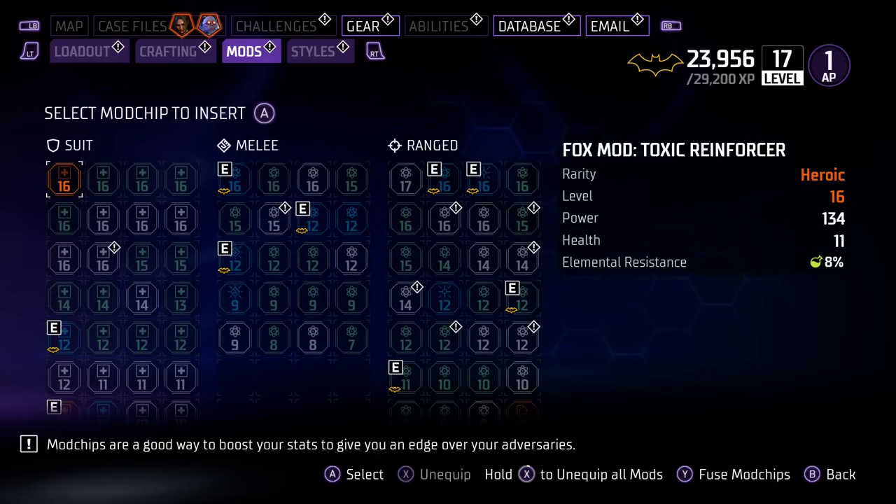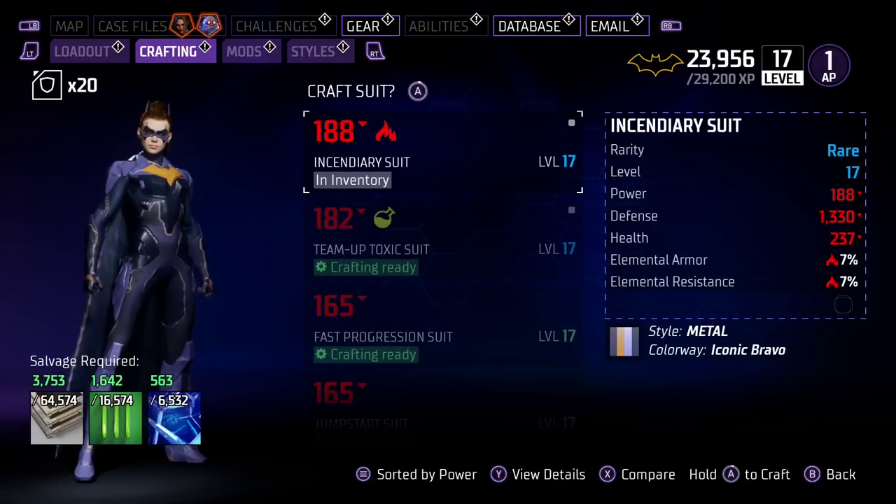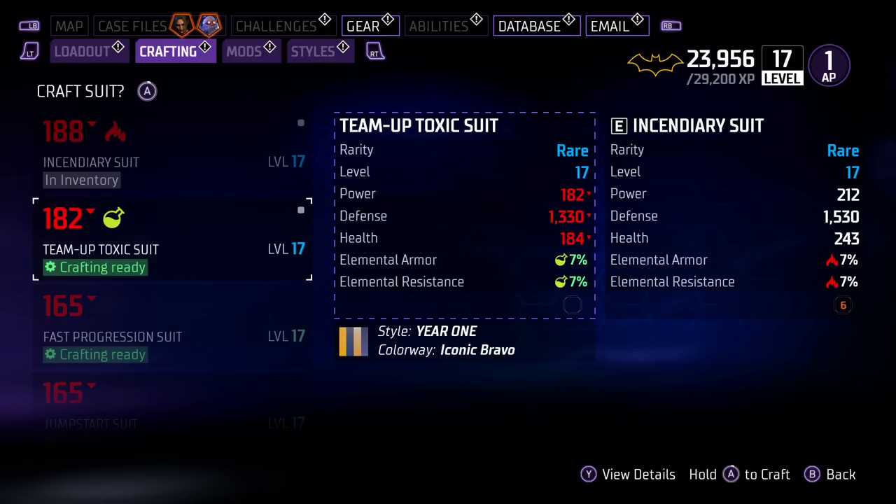If you look at the mods for the armor here, it's plus 11 health, 8% elemental resist, 17 health — very small amounts compared to the total health you're actually receiving on the armor. My own armor with 243 health and 1530 defense is going to be far better than an incendiary suit, because even if I were to equip the chip to that one, it's just not going to become strong enough. I'm actually using the incendiary, so the chip would make it become equal in this case, but another suit like this isn't going to pass it up because the health is going to be like 50 lower still.